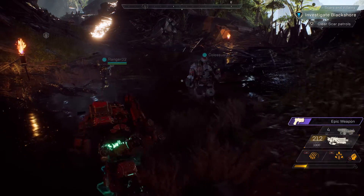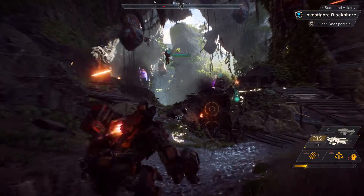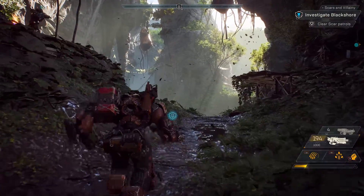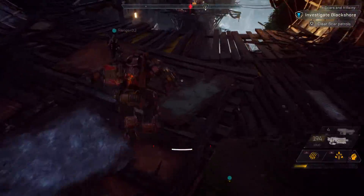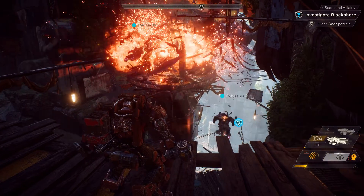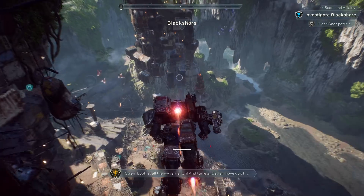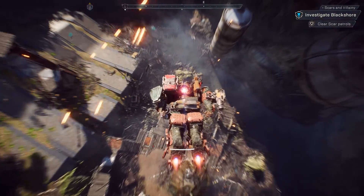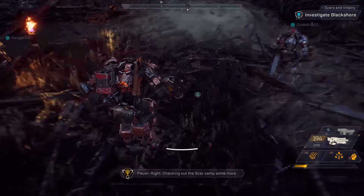The Scars are relentless invaders who crave the ancient power of the Shaper technology, and they're in a constant conflict with the Freelancers. Up ahead we have a Scar watchtower. Our squad should probably tread lightly here, so they don't call for reinforcements. Oh, we could just blow it up. Look at all the weapons! And the turrets! Better move quickly. There is acid here, but not much — we've got to be making it farther in. Checking out the Scar camp some more.